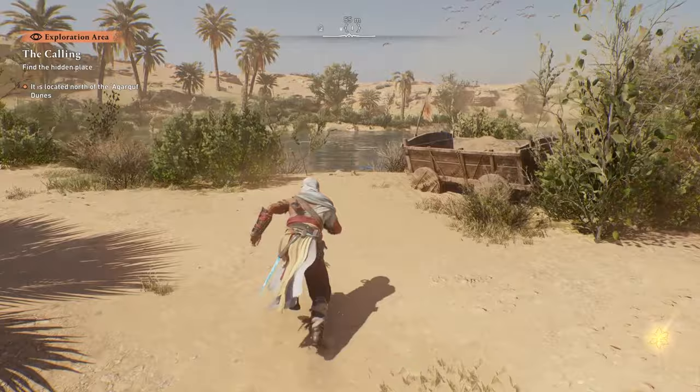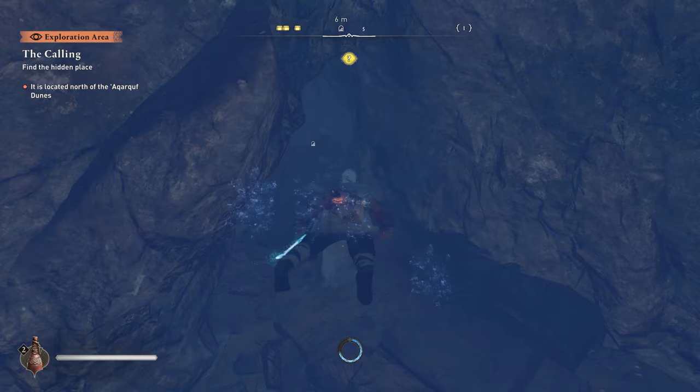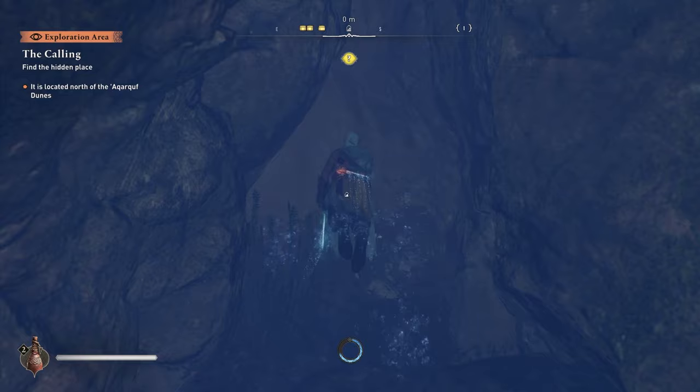To find the hidden place you actually have to jump into the water in the middle here and then swim down. You'll see there's a huge pathway that goes downwards, and if you swim at the bottom going south there is a pathway that you can follow to a hidden room.